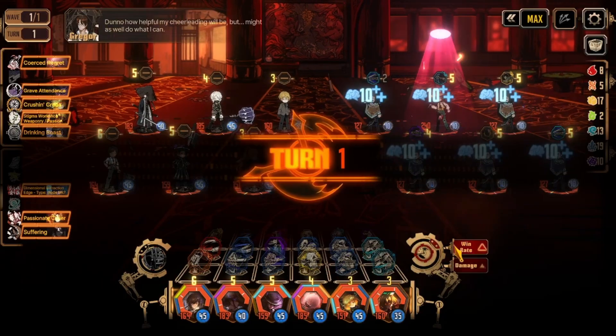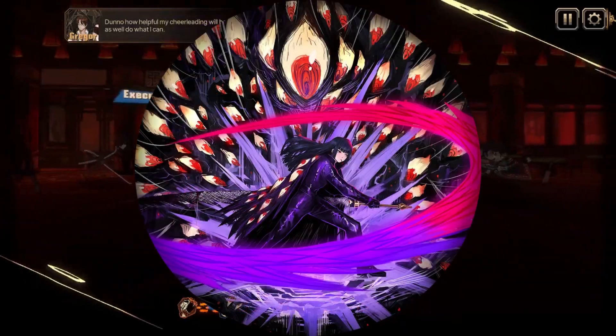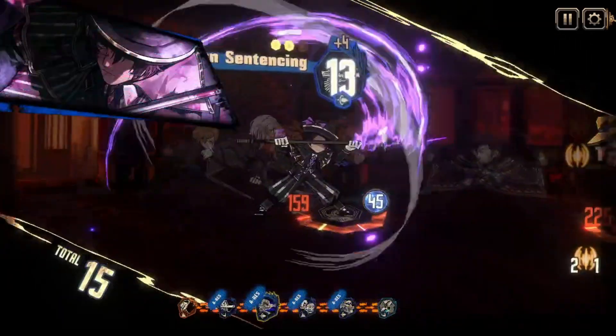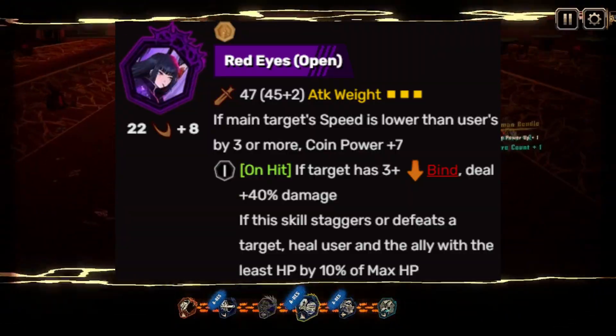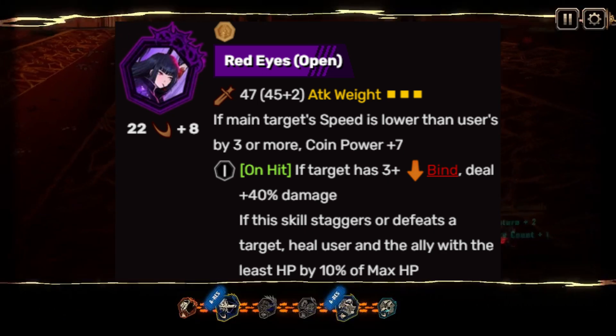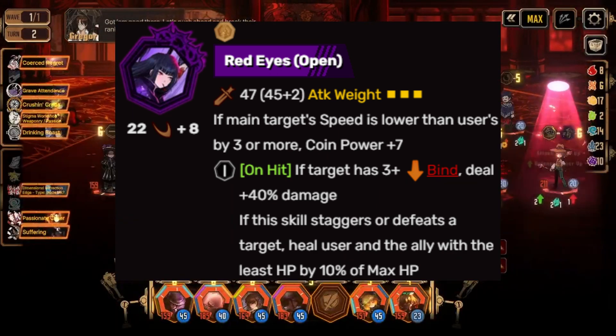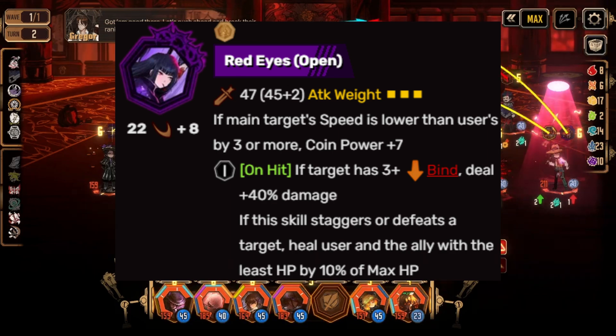Today we're reviewing the second Red Eyes EGO that Ryoshu has access to: Red Eyes Open Ryoshu. This Red Eyes is a HE-level EGO with 22 base, plus 8 roll, attack weight of 3, and slash-type damage. But if the target has lower speed than this user by 3 or more, you gain plus 7 coin power.